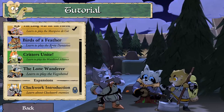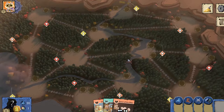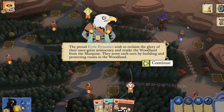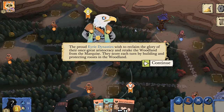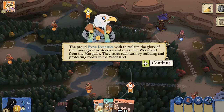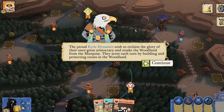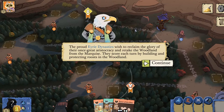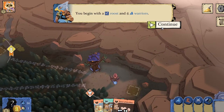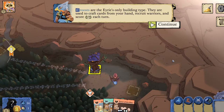Let's go with the birds now and learn how to play as the bird faction. The cats chose this corner, giving me this corner. The proud Eyrie Dynasties wish to claim the glory of their once-great aristocracy and retake the woodland from the Marquis. They score each turn by building and protecting roosts in the woodland. Begin with one roost and six warriors. Roosts are the Eyrie's only building type — used to craft cards, recruit warriors, and score VP each turn.